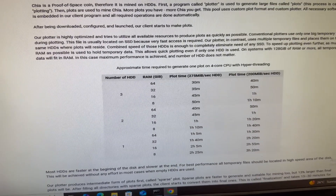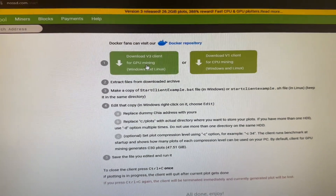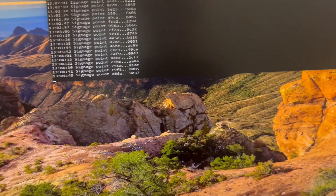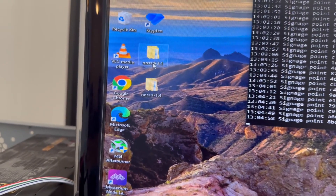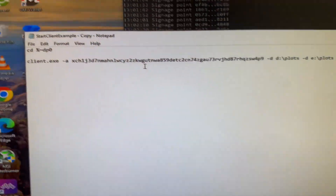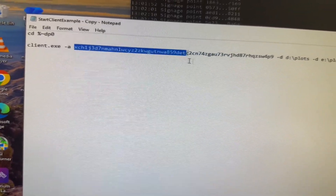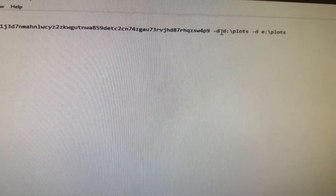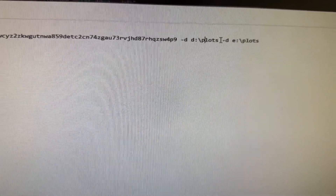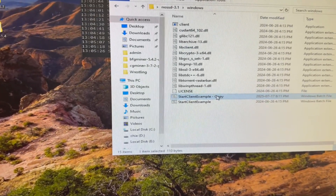Once you have it downloaded, the files will be in a zip or RAR archive — just extract them. The GPU version is 3.1, but I don't use it since I don't have a high-end enough GPU. For the CPU version, you right-click the bat file and edit it. Replace after '-a' with your Chia address, then use '-d' followed by the drive path — for example, 'D:/plots' — and add another '-d' for each additional drive, like 'E:/plots.' Then just save and run it.